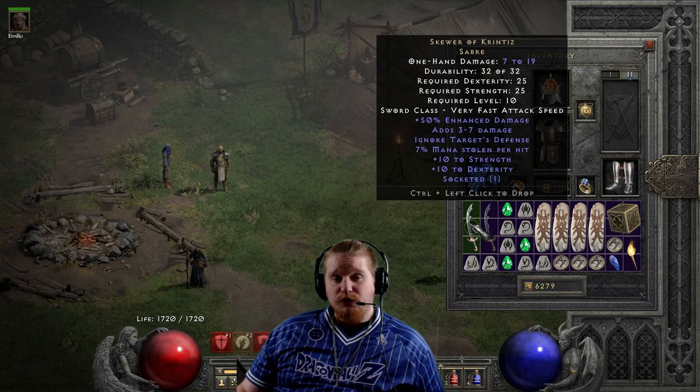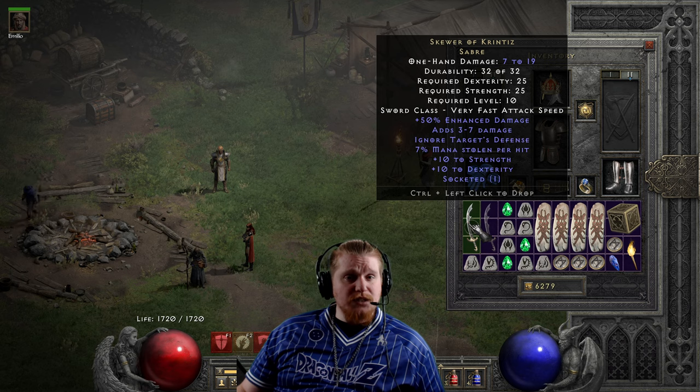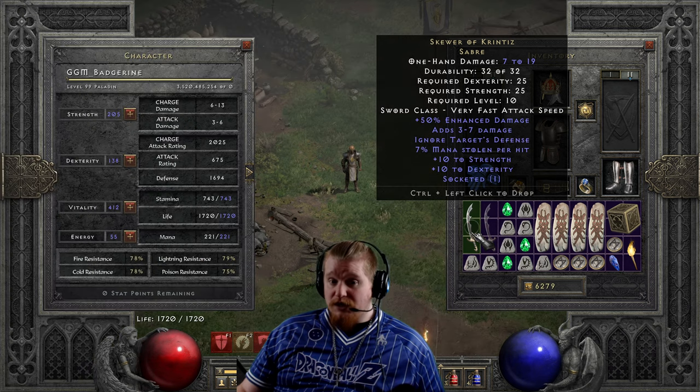We also have 7% mana steal, which is definitely very nice, but due to the rather low physical damage of this weapon, the mana steal may not live up to expectations. We also have plus 10 strength and plus 10 dexterity — both very welcome. The 10 strength provides 10 additional off-weapon enhanced damage as well as the ability to equip other gear, and the dexterity provides more attack rating and block chance, both of which can be very useful.